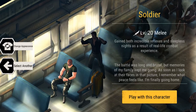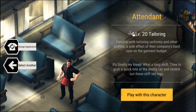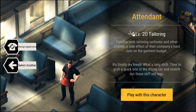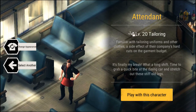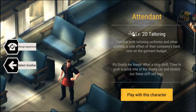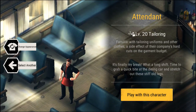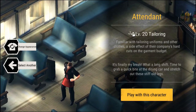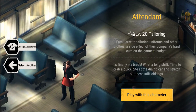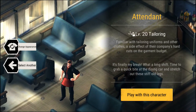Next we're going to go over to the Attendant. The Attendant starts off with a bonus of plus 20 to tailoring skill level. Attendants specialize in crafting different armors and equipment, and they can also make bags and pockets, which is really important when you're traveling because you can carry more items. Tailoring is going to be very important, and you'll be able to make a lot of money in the game because you'll be able to craft all types of items and sell them. Eventually you'll be selling clothing and armors left and right.